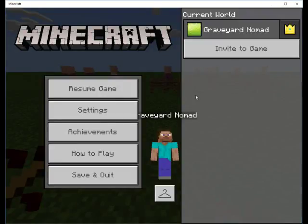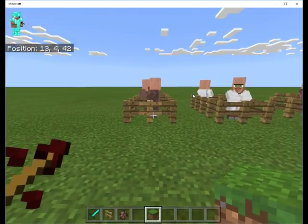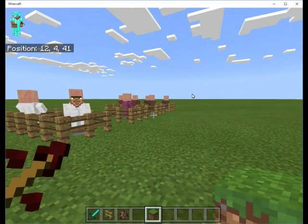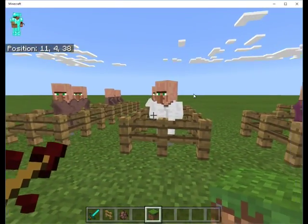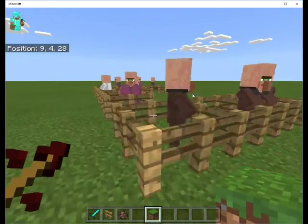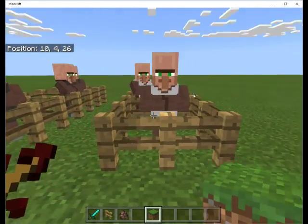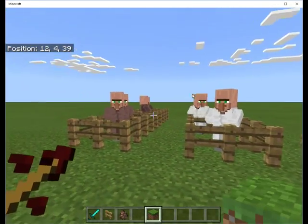Hello and welcome again in Nomad's World Minecraft. Today we are going to show the villager trading system. First thing we need to do is start with what kind of villagers we have. There are five different color villagers: the brown robe, the white robe, purple robe, the black apron, and the white apron.